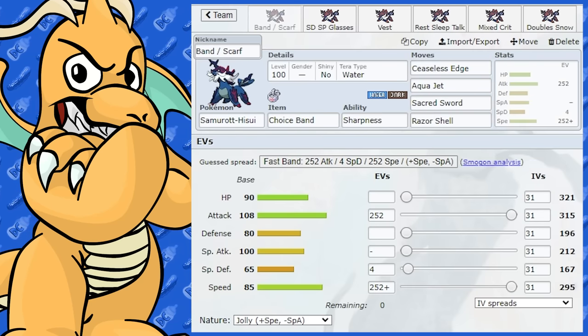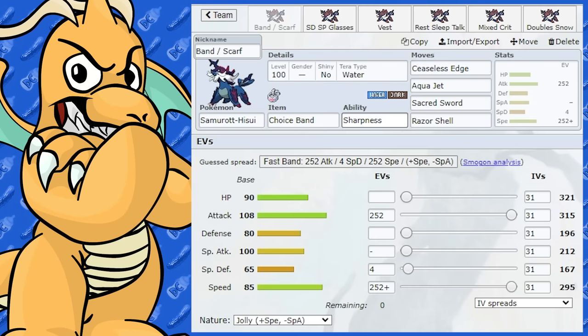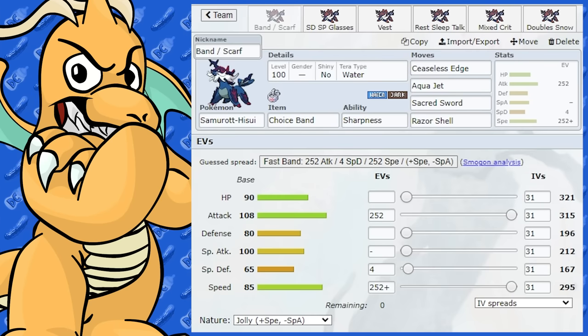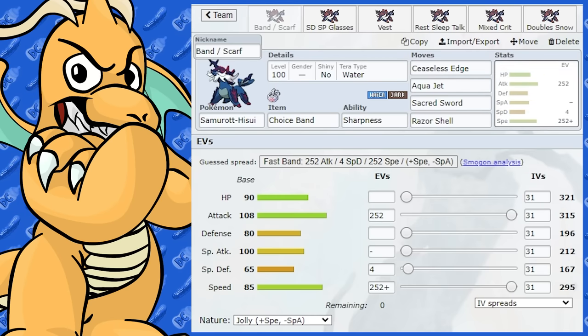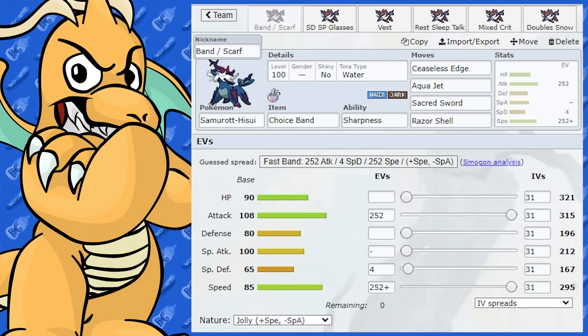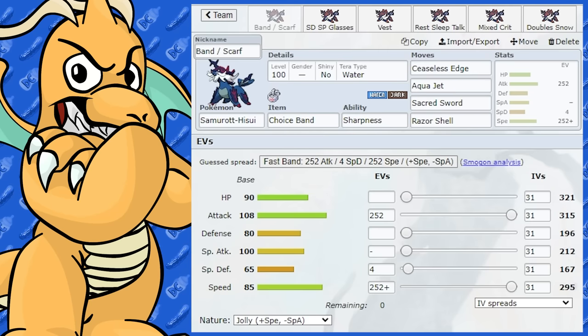For Doubles as well, I see this Choice Band set working whether you're playing singles or doubles, VGC or whatever. The Choice Band or Choice Scarf set is definitely viable, and I can see it absolutely working.